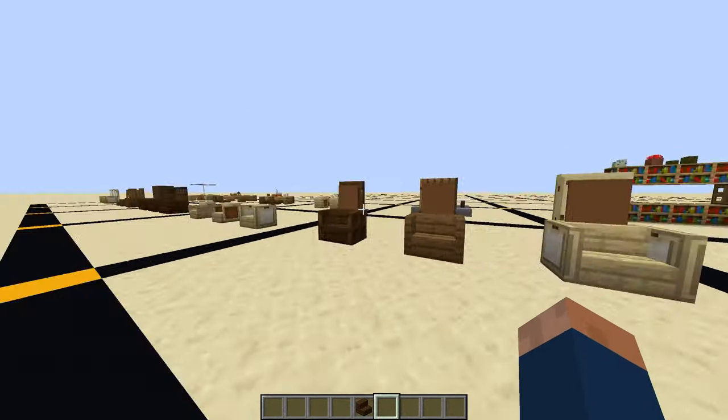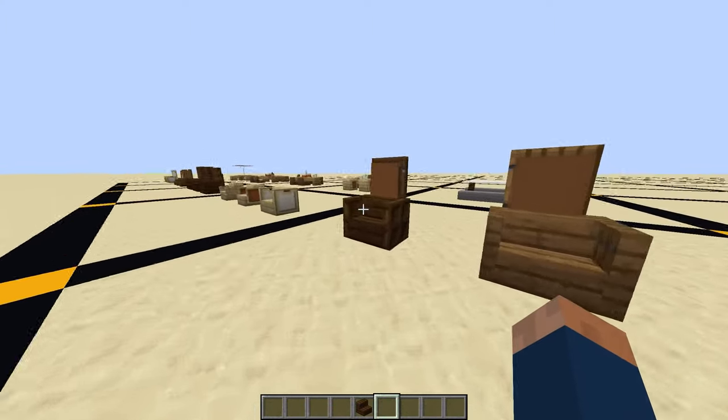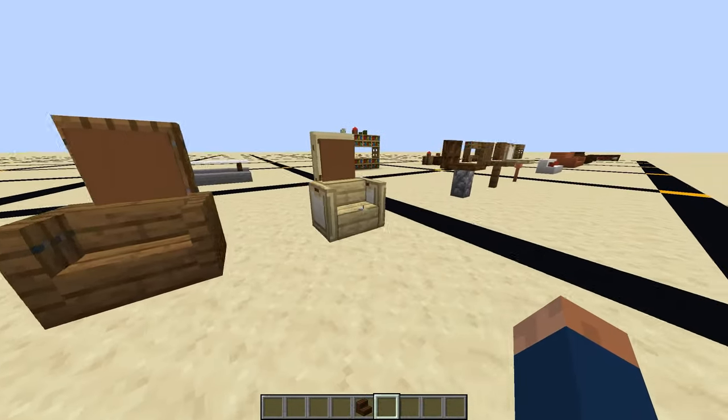Then we have some more office chairs. Here, rather than a slab, I used a stair, and it shows you can use any wood type you would like.